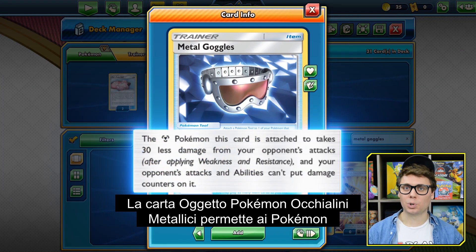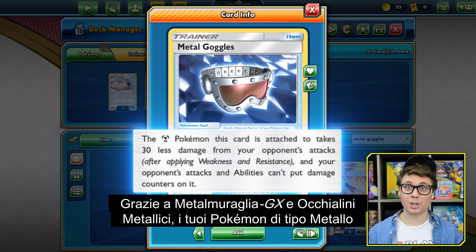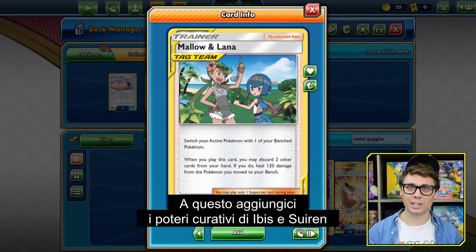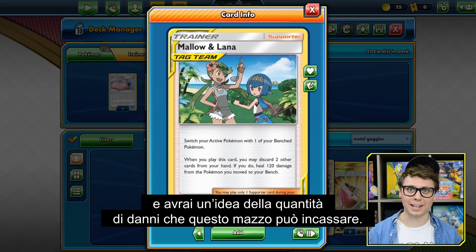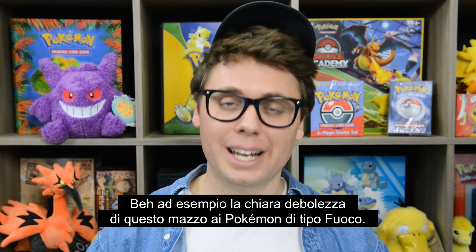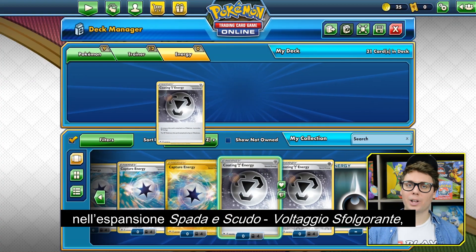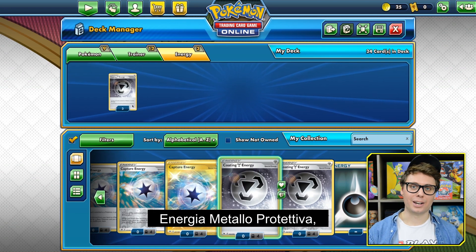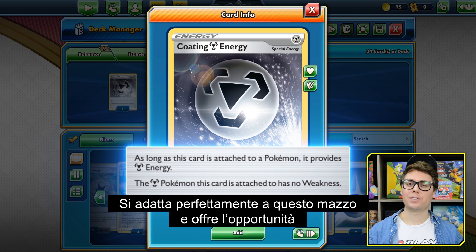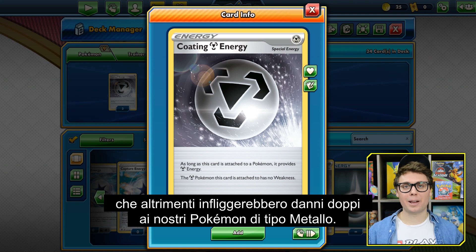Metal Goggles is a Pokemon tool card that makes your Metal type Pokemon take 30 less damage from the opponent's attacks. With Full Metal Wall GX and Metal Goggles, your Metal type Pokemon will be taking 60 less damage from the opponent's attacks. Combine that with the healing power of Mallow and Lana and you're starting to get an idea of the tank potential of this deck. What about this deck's glaring weakness to Fire type Pokemon? Even though Jack Millar didn't have access to it back when he won the first Players Cup in August of 2020, there is a new special energy from the Sword and Shield Vivid Voltage expansion — Coating Metal Energy — which completely negates the weakness of any Metal type Pokemon it's attached to, and it provides a Metal type energy. It fits perfectly into this deck and gives the deck an opportunity to compete with Fire type Pokemon, which would otherwise hit our Metal Pokemon for double damage.